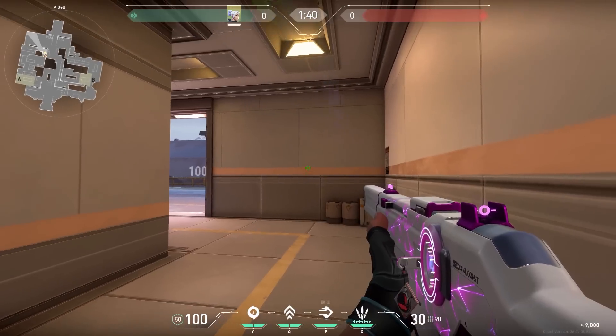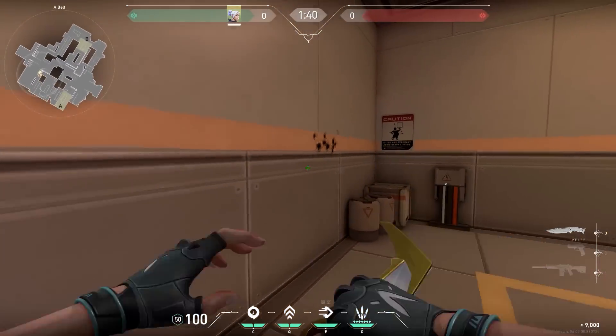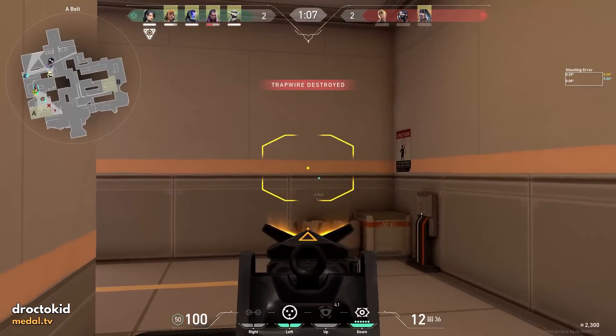Back to the tricks. Did you know that you can wallbang through this wall over here? You need a high penetrative gun like an Odin or a Guardian, but when you've got one, it's very overpowered in combination with the Cypher Trap, for example. If you get an enemy like this, they will surely be tilted.